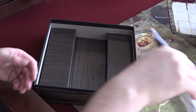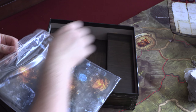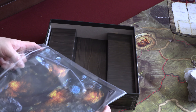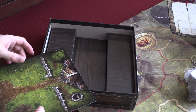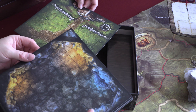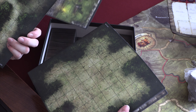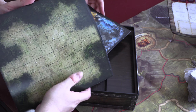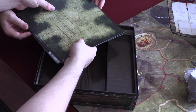Then we also have the boards — let's have a quick look at these. So there's the main map and then, from my understanding, where you go on quests: the farm, a large cavern, and it's double-sided. Forest path, cemetery, forest clearing. And I'm assuming there's more of these in the expansion.